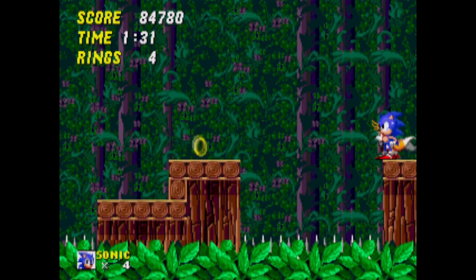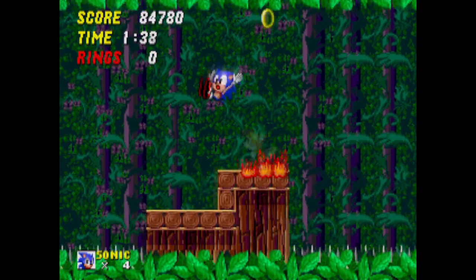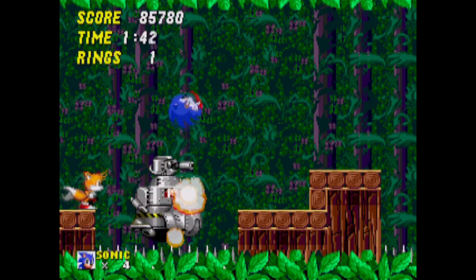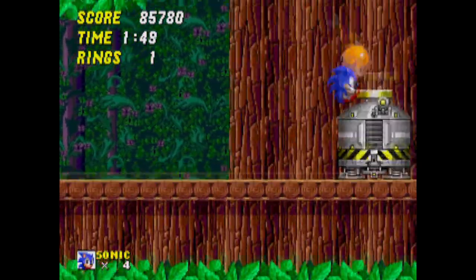The boss of this zone is the same as Hilltop. As there's no lava, spikes make a good substitution. The fire that Eggman spits out behaves the same and sets the arena on fire as usual. Come to think of it, maybe this zone was set on fire between the time it got scrapped and the final game — that's just my hunch, but oh well.